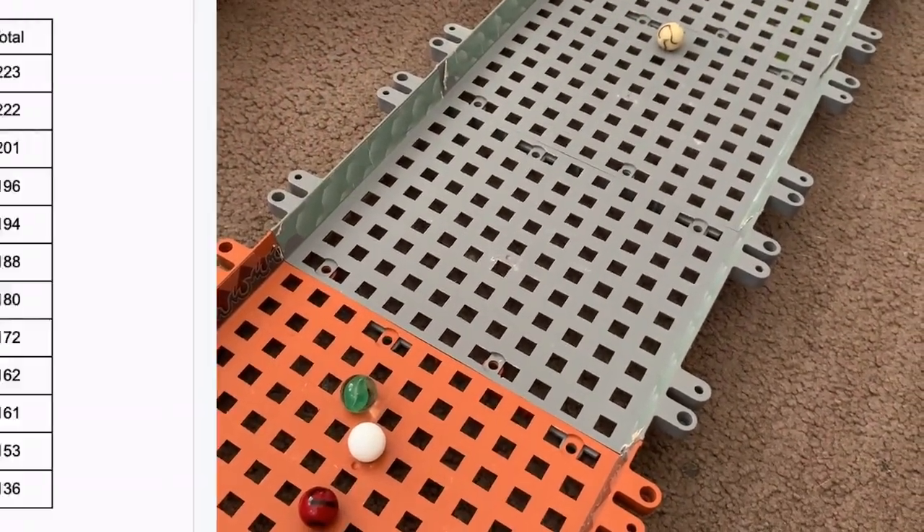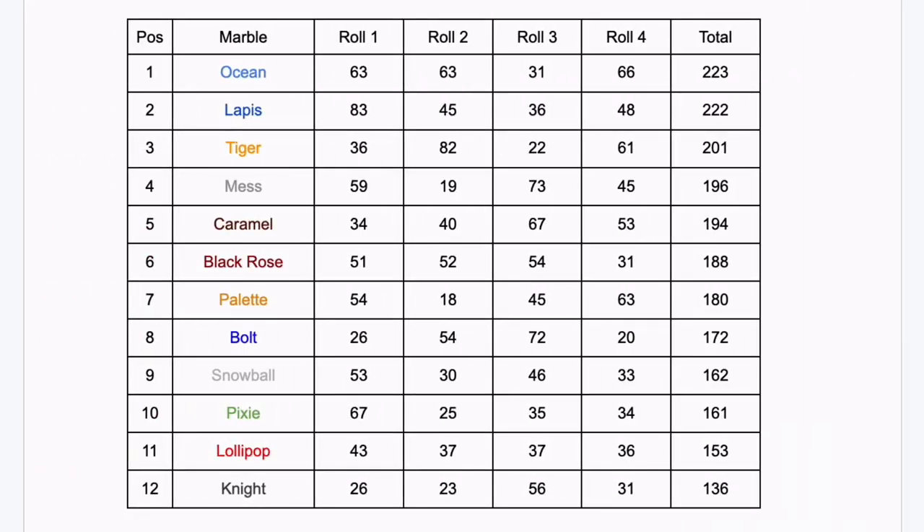That concludes the third heat. Here are the standings after heat three. No one in that heat manages to break the top four. It's Caramel and Black Rose in fifth and sixth. Snowball and Pixie in ninth and tenth. So let's go to the fourth and final heat.